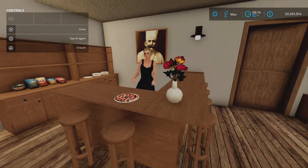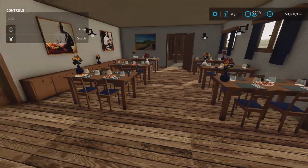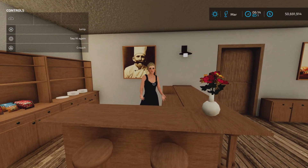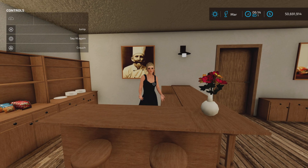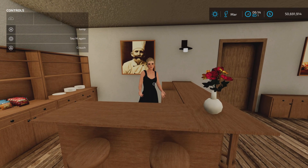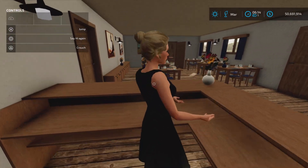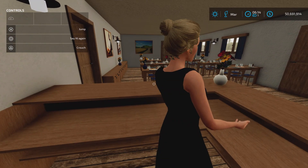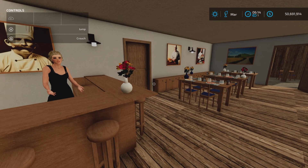We can also go here, and oh, there's a pizza. Thanks for the pizza! You can also say hi to the lady behind the counter, although we have to turn up our environmental volume, and it's going to get kind of noisy because the environment is noisy. It sounds like a dog barking rather than 'hi.' All right, let's turn off that annoying noise now.